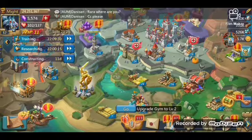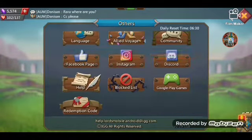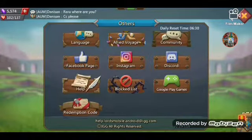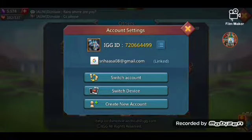One new thing added is Discord. Discord is an app used for joining groups — it's a special new feature added to the account section.